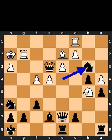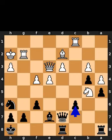Black takes the bishop on b3 using the knight. White takes the knight on b3 using the pawn. Black plays pawn to c6. White plays knight to c3. Black takes the knight on c3 using the pawn.